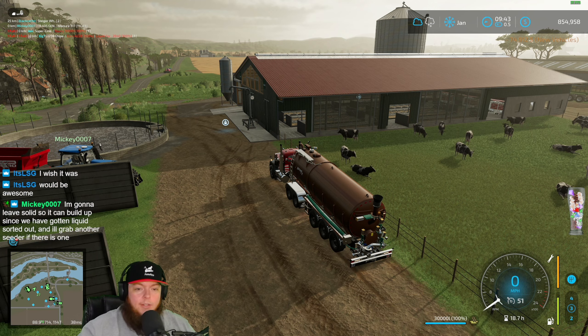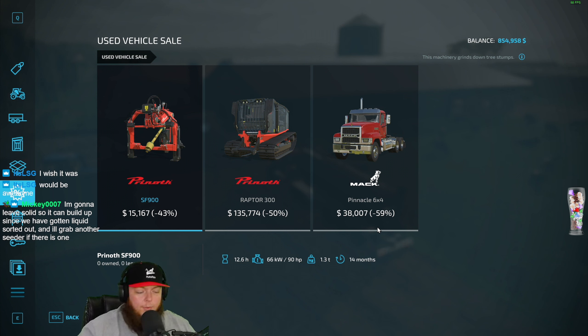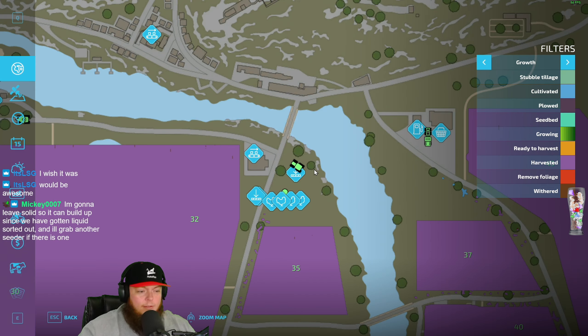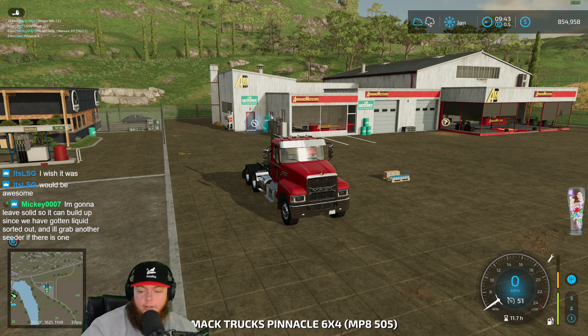We just got that for really cheap, didn't we — seventy-four thousand dollars. Wait, that went the wrong way. I bought the right thing right? I bought a truck. Okay it's because I customized it — the trick still works apparently chat. I'm ready for fast time.